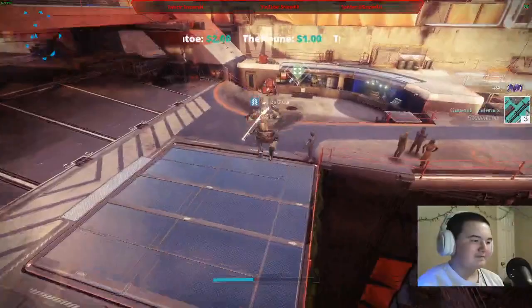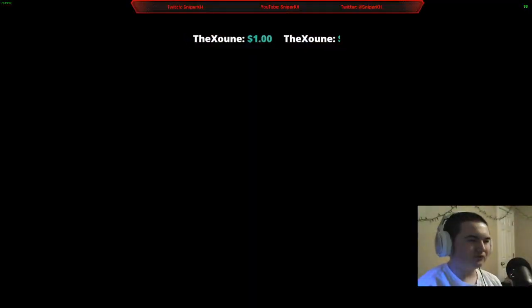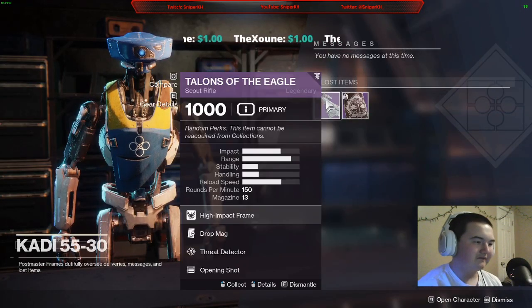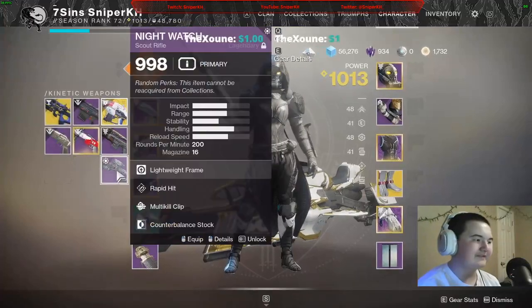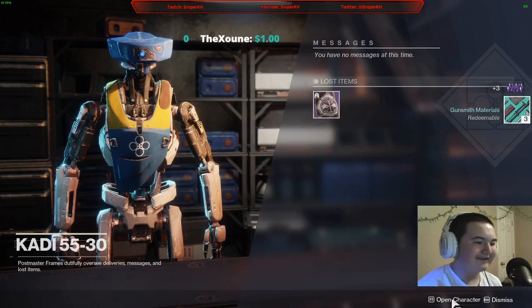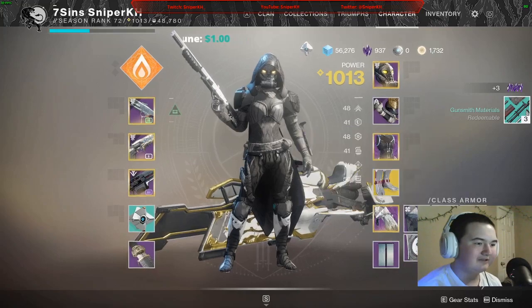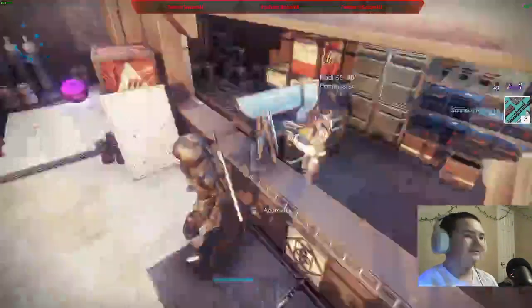A few things went to the postmaster, let's run over there and check. A weapon and a cloak - I literally have this scout rifle already, I don't need more scout rifles. And I already have an arc cloak, so that can go away.